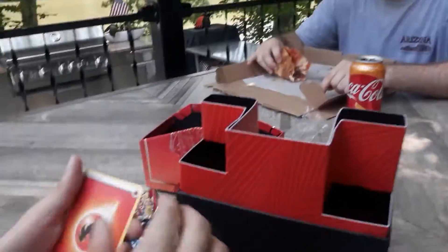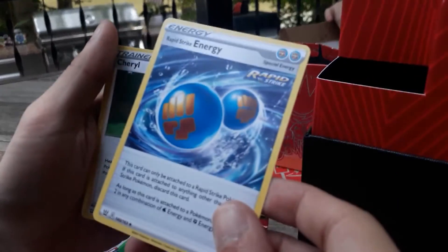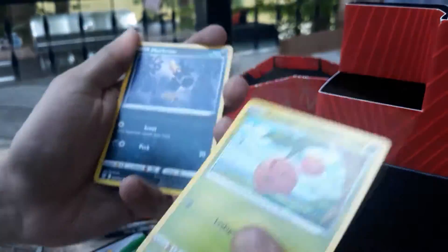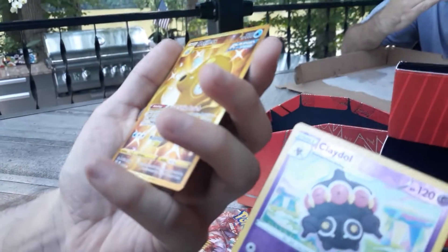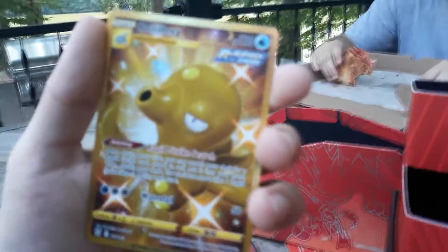Alu, what are your thoughts on Gen 8? Exactly — I hate Gen 8. All right. Fire energy, rapid strike energy, Cheryl, Doublade, Lickitung, Cherubi, Murkrow, Horsea, Bronzor, Reverse Hollow Rare Kledo. Dude! Three good pulls in a row — we pulled the secret rare! Oh my god. I guess we did get some gold — this is the secret rare of the set.